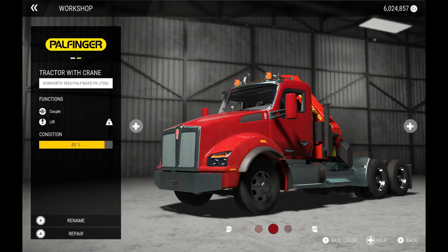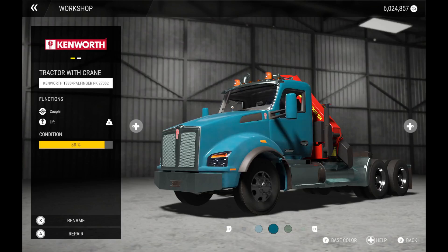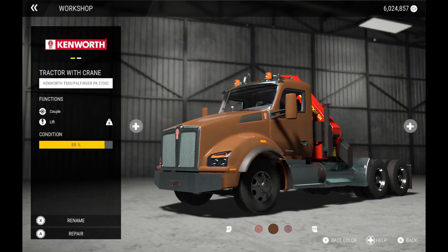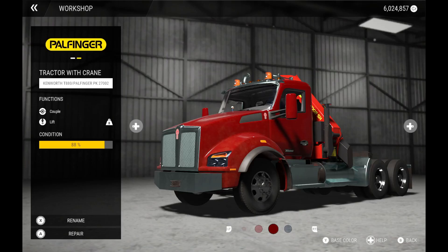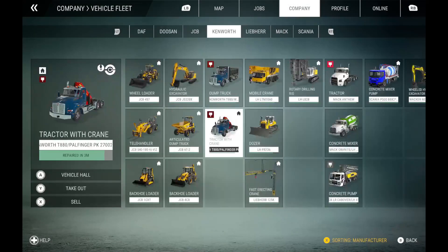As you see, there are multiple colors for the Kenworth T680 - I'll probably stick with the red here, but I'll show you the rest of the colors you can pick from. And if you decide you want the original color that was on the truck, you just press Y if you're on Xbox, or Triangle if you are on PlayStation.